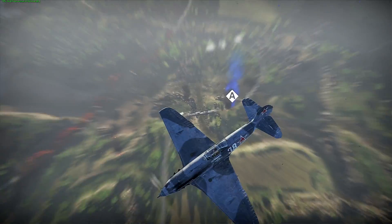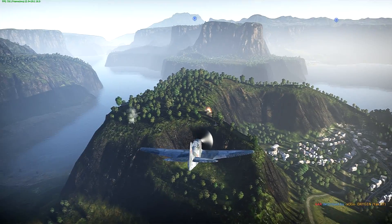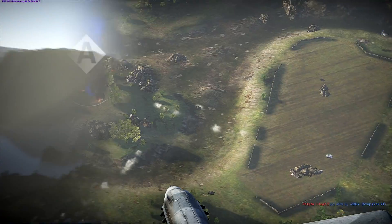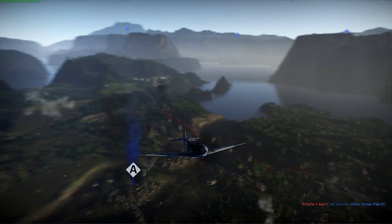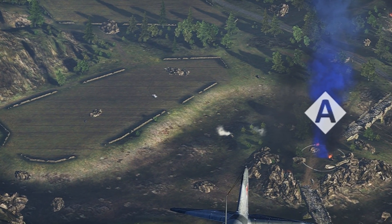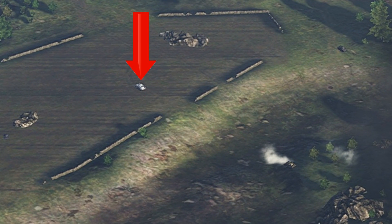I'm looking around for more targets. I see Elmo going for the last AA so I have to kill it before he does because I love making Elmo rage. I look down and check out this tank wearing winter camo. I want to show you guys something — all you guys running around with rainbow paint thinking you're cool. You're making yourself a very easy target. We've got one tank here in white — very easy to see — and another with camouflage paint on, much harder to see. So don't wear white camo.